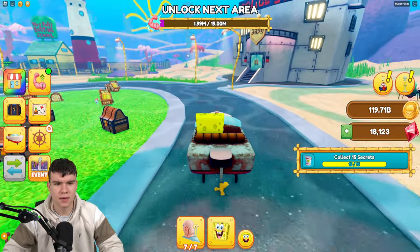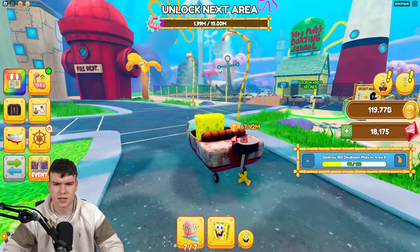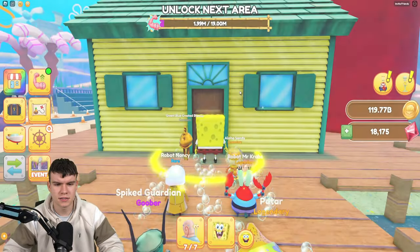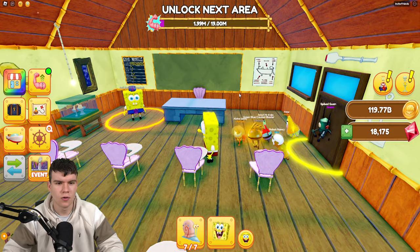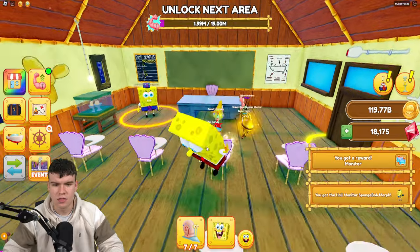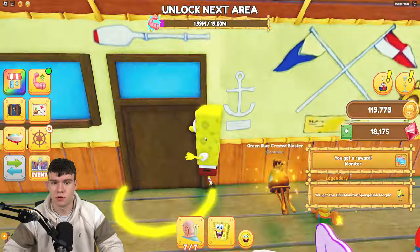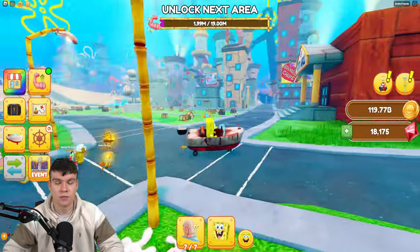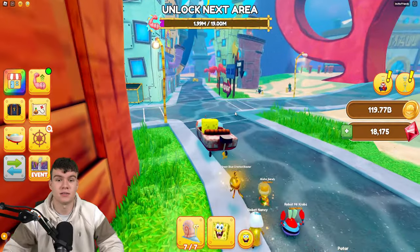Find the secret area to claim your reward. This is where I think it might be — I think it's Mrs. Puff's boating school. Here we go, so yeah, I think it's this place right now. Hall Monitor SpongeBob! As you can see, that's pretty much how you guys can get that morph — the Hall Monitor SpongeBob morph. And yeah, that's pretty much going to be it for the video. That's how you guys can find all 15 wanted posters and get that new morph inside of SpongeBob Simulator. Like and subscribe for more.